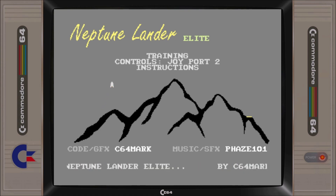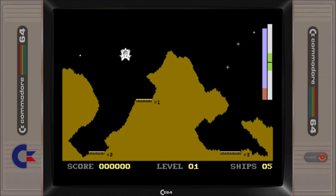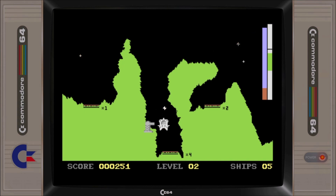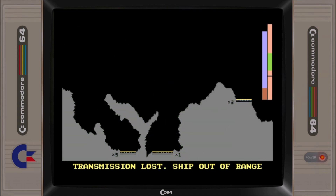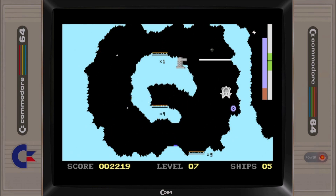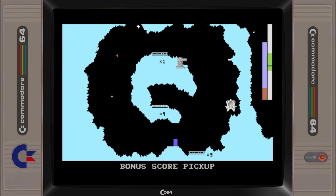Neptune Lander Elite by C64 Mark is inspired by the classic Lunar Lander game. Become one with gravity as you try to master thrust controls as you navigate across 40 obstacle field caverns. To get to the landing pads, you'll need to dodge lasers, navigate through EMP zones and slide through moving doors while making good use of warp tunnels and bonus pickups as you go. This is a very good implementation of the genre, but it's also worth noting that some might find it a little bit too frustrating to play.